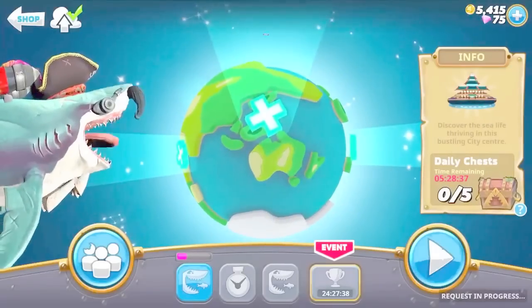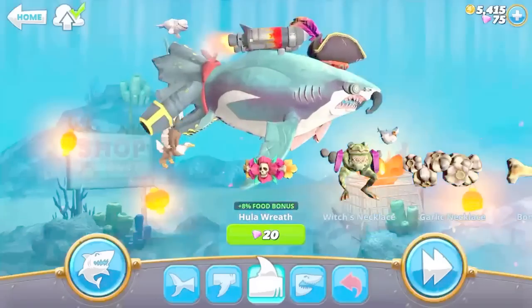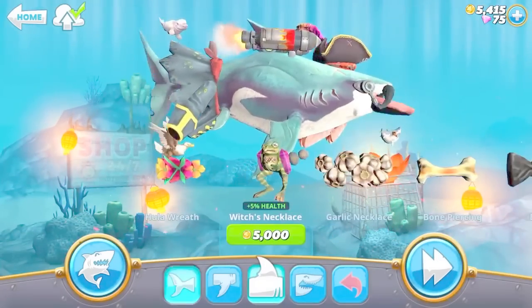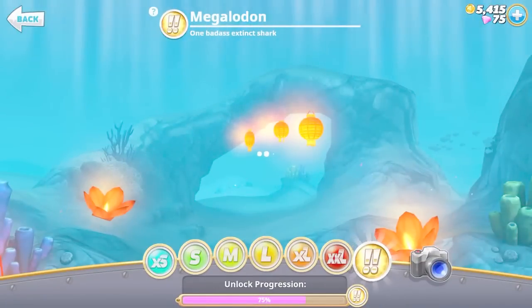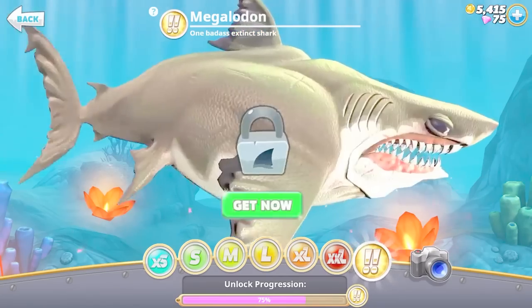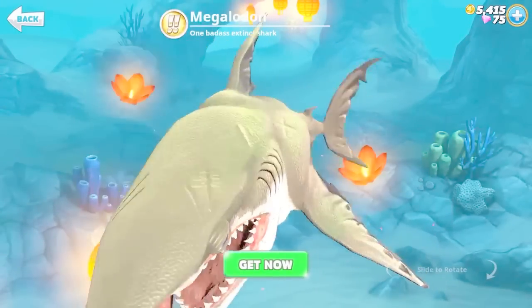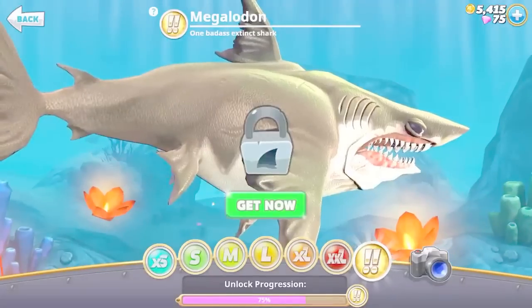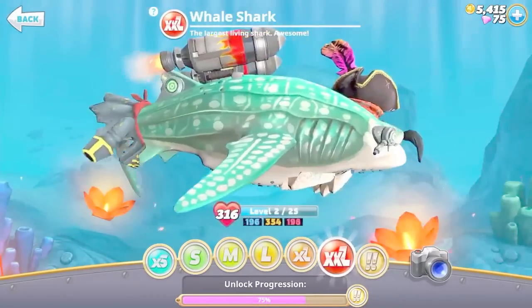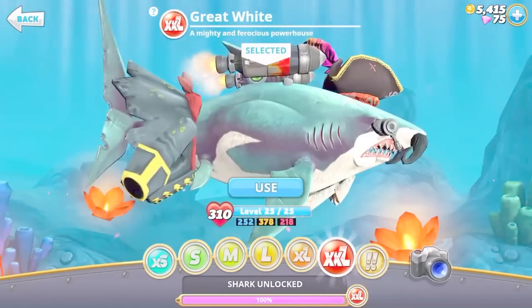Tell me down in the comments below — should I save up for the pirate's pistol, or should I save my gems to upgrade my jetpack? I really want the Megalodon. It looks super cool — it looks really intimidating, honestly, and it clearly says it is. I already have all three Extra Extra Large sharks unlocked.